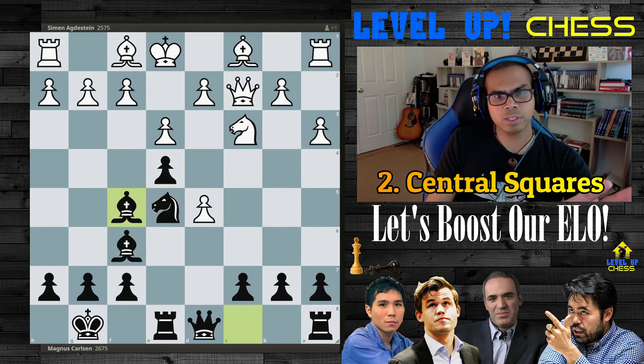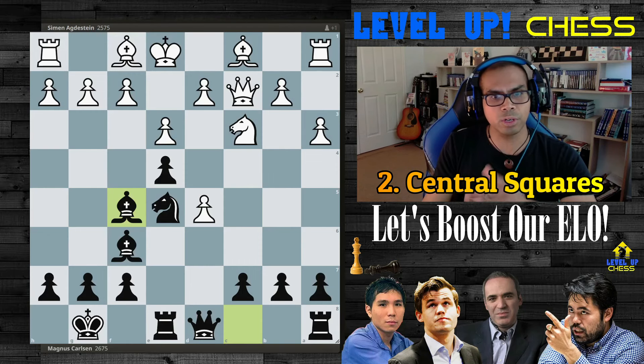The second idea of this maneuver Magnus made with bishop to f5 is to control the central squares. All of Magnus' pieces right now — apart from being developed first — have very good control of the central squares. He's got a pawn pushed to the fourth rank and controlling the center. So two things I'm taking away from this game: development, and central squares.